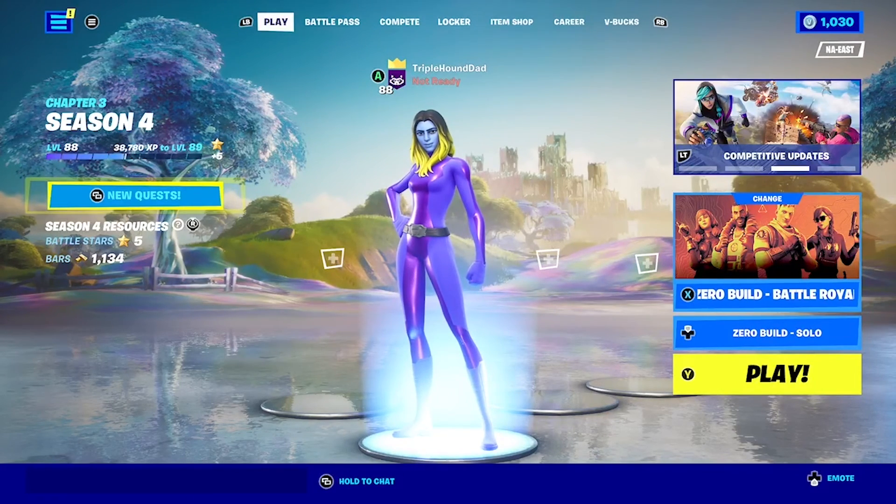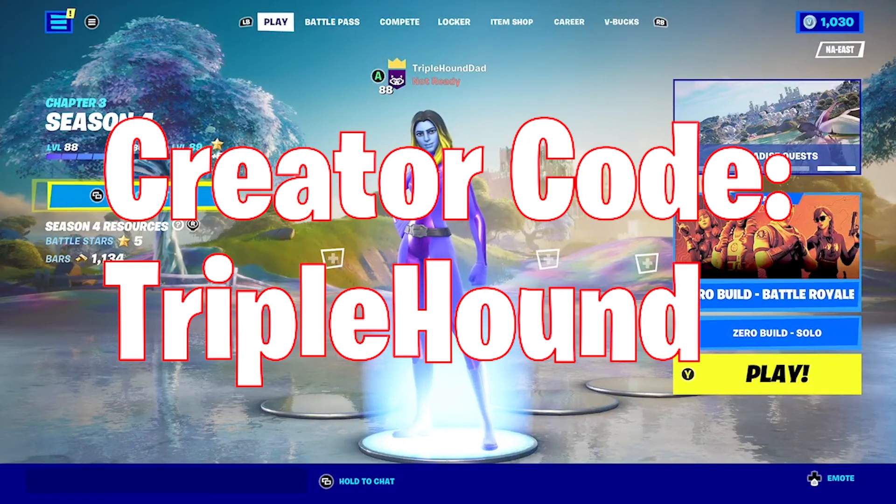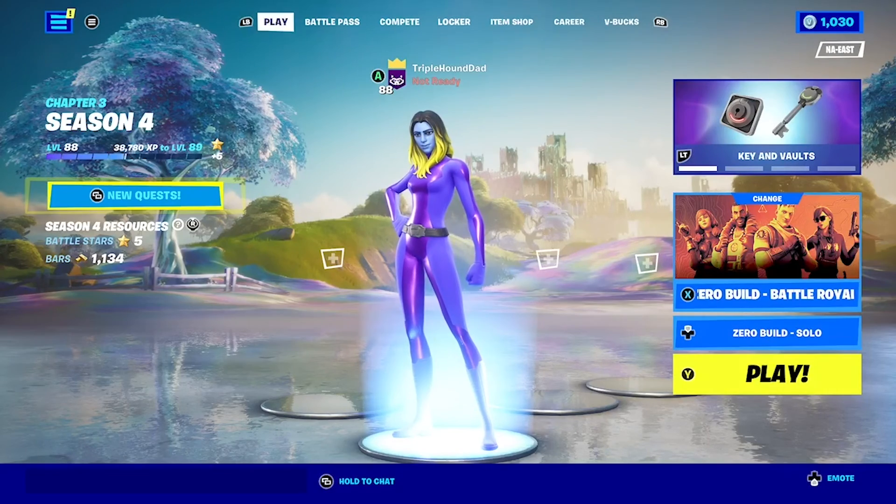Check us out on Twitch, Twitter, and Instagram. Use code TripleHound in the Fortnite item shop or Epic Games store. We'll see you guys next time — have a great one, bye-bye.